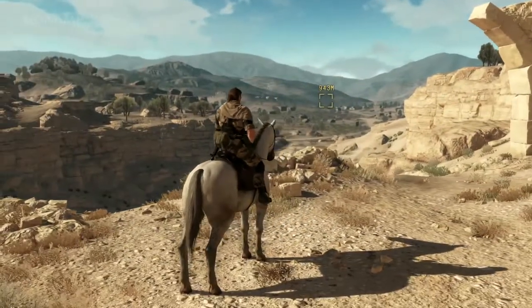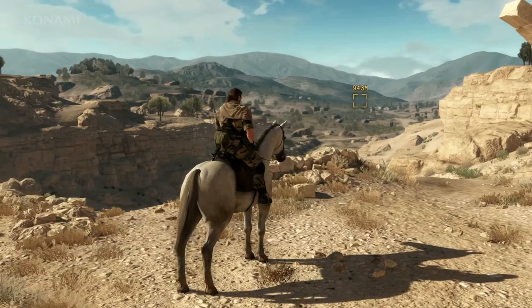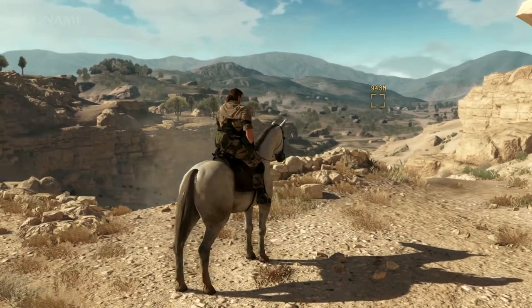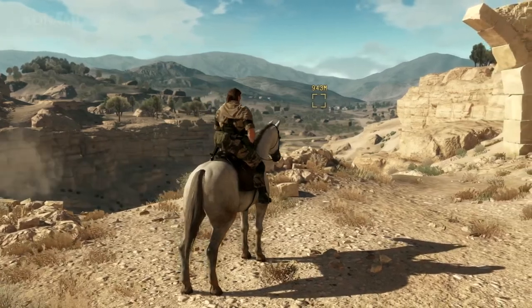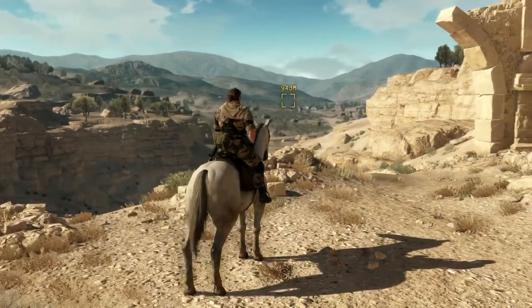Now we've transitioned seamlessly from cutscene into gameplay. Everything you're seeing today is running at 1080p, 60 frames per second on a PlayStation 4. As you heard during the cutscene, our mission here is to rescue Miller. But we're going to show you a shortened version of that mission today, prepared just for E3, to show you as much as we can in the time that we have.